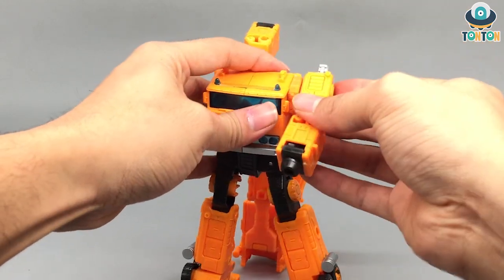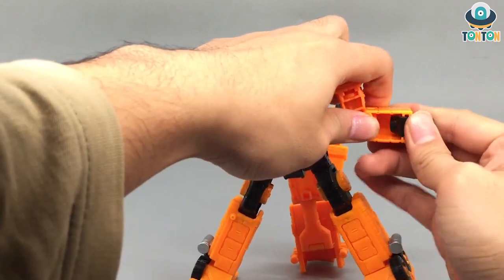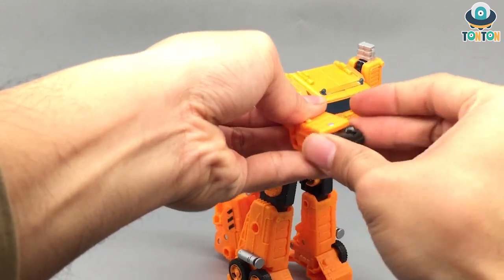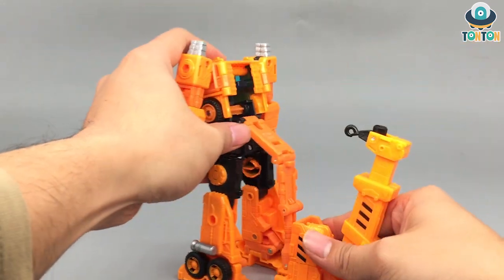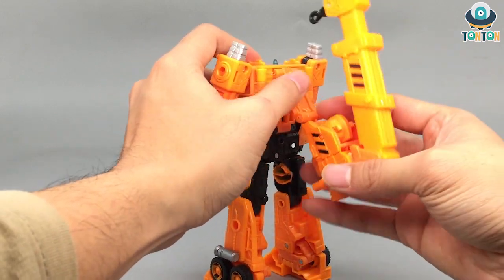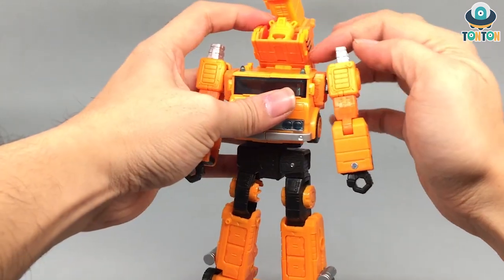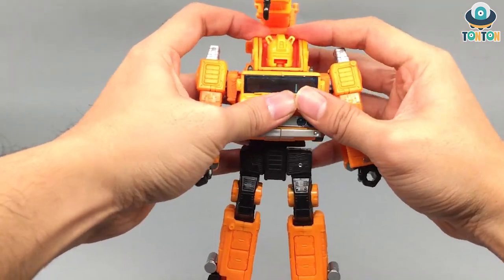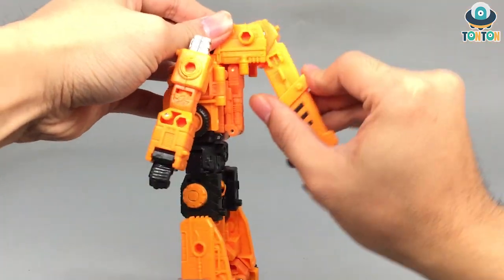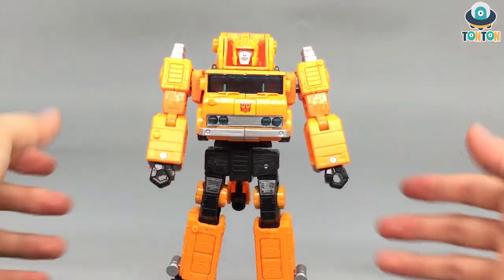Then you fold and bring out the two arms, then rotate the hands out. For the head, it's a really interesting joint — first you bend up one layer, then bring up another layer. Then you tab in the two tabs, rotate the crane down, and bring the face out. And there you go.